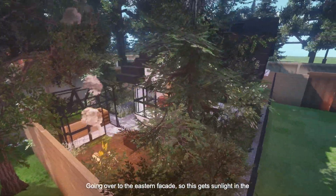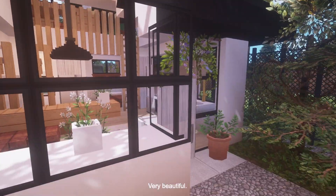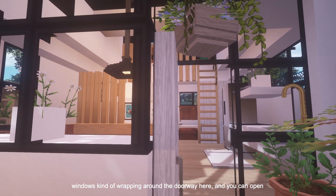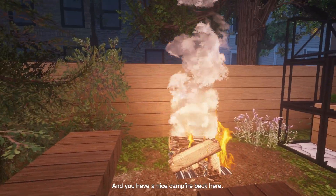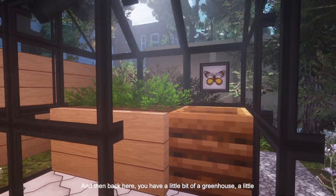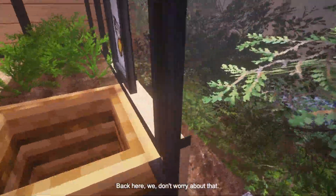Going over to the eastern facade — this gets sunlight in the morning, which we can see right now. We have this really beautiful window. I tried to go for something almost modernist, where the windows kind of wrap around the doorway here. You have a nice campfire back here. I didn't put any plants right beside it because I didn't want them to catch on fire. And then back here, you have a little bit of a greenhouse, a little composter, a little butterfly. I'm growing some carrots.